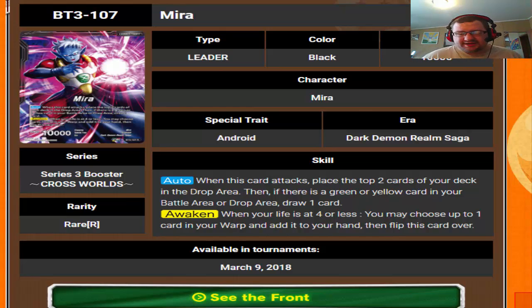What's up guys, Android 21 here. This is a brand new tech talk where we'll be going over the Set 3 cross realm reveals so far. So far we only have the rares, commons, and uncommons of the black cards in the set, which does include a couple of the leaders. We don't know the contents from these starter decks yet, so those will be done at a later date. If you do see me taking a drink of something, it's just a little bit of apple juice — my throat is just a little sore.